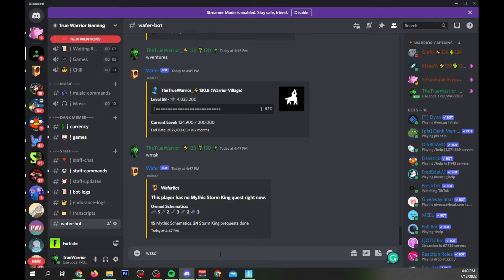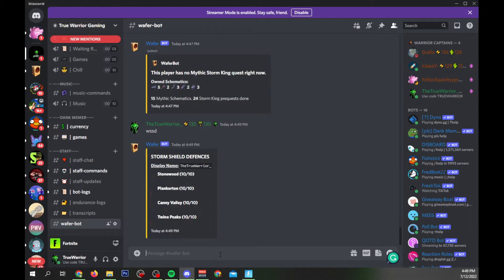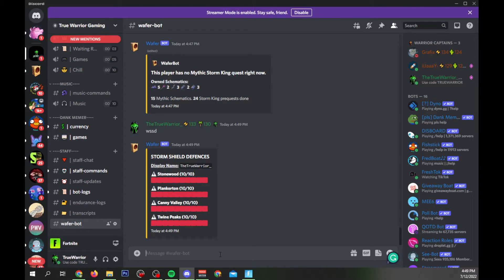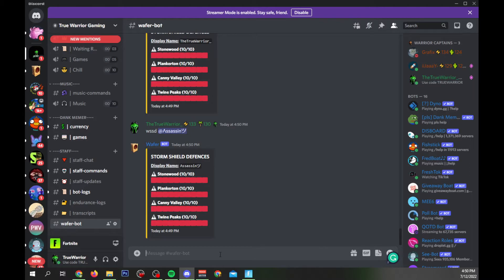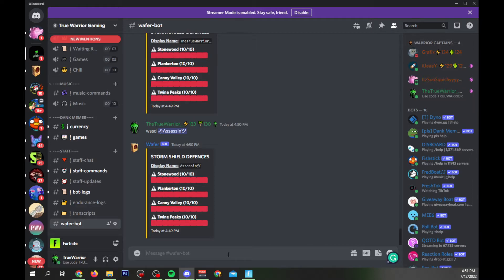You can also use `w ssd` and it's going to show you where you're at with all of your Storm Shield Defenses. You can see I am 10 of 10 on all of them — but maybe you're at 9 of 10 and just want to finish that last one. Here's a quick easy way to pull that up. Most of these commands you can also use on other players — for example, `w ssd @assassin` — to see how other players have progressed and get an idea of who you can trust.